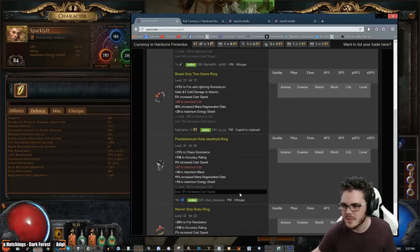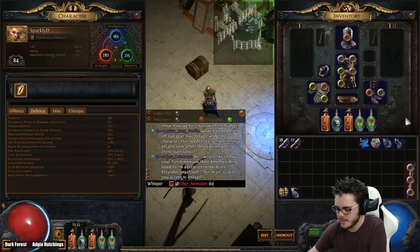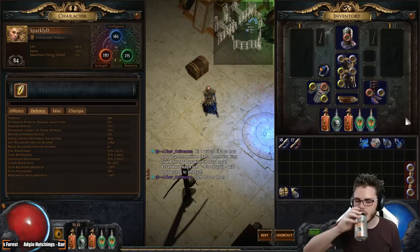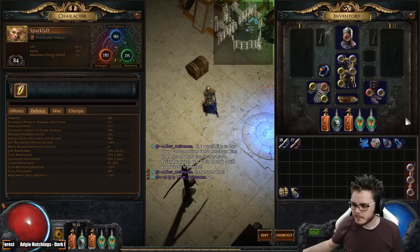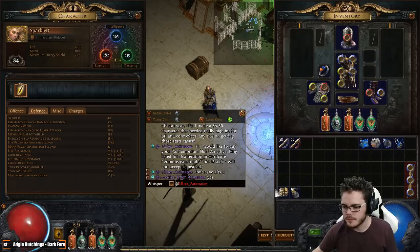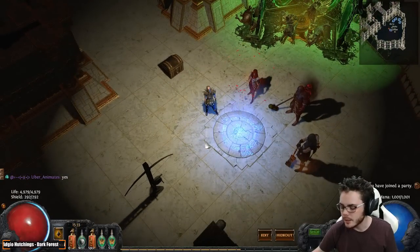I'm actually pretty tempted to see if we can buy that. Will you accept one chaos instead? We don't have enough alts. Okay, there we go. We'll get this ring — I'm gonna go with the chaos res ring because a little bit of chaos res is certainly gonna be helpful. Looks good for us.